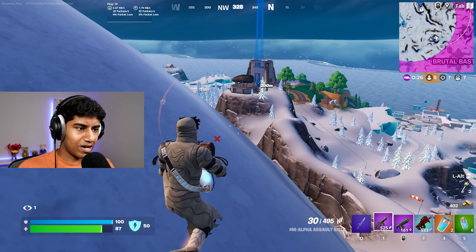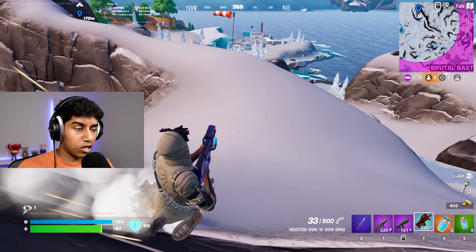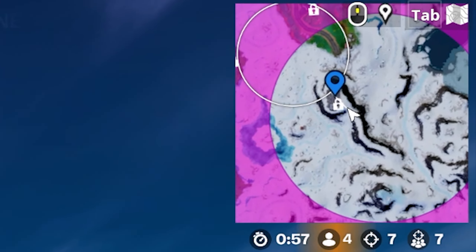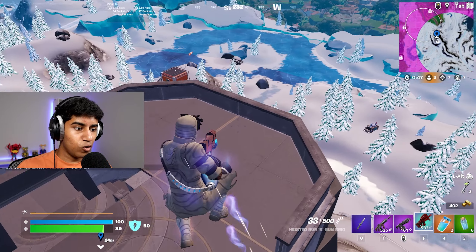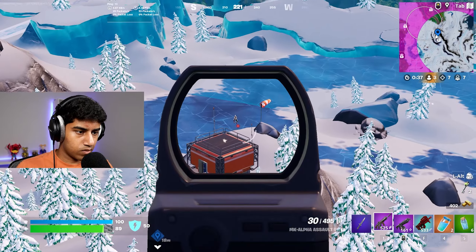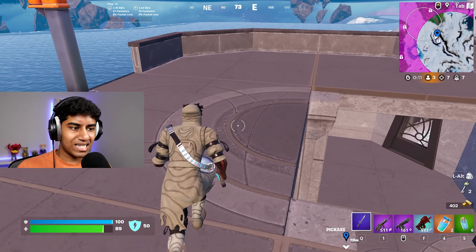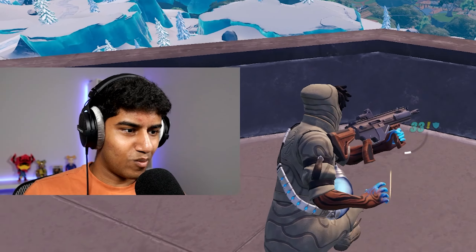Only four people left. If we can get to the top of this mountain we'll be set for beaming everyone, just hoping we don't get sniped. Three people left — we're rotating, there's also a launch pad which is perfect for rotating. We have the infinite sprint SMG so we can keep running. There's a zipline here too. Two people left, hearing shots but not seeing anything yet — oh, I see a guy right there.